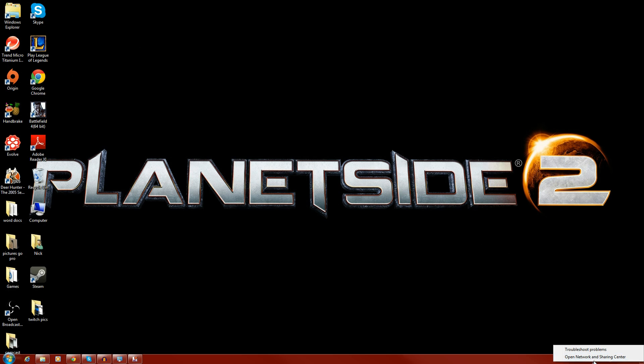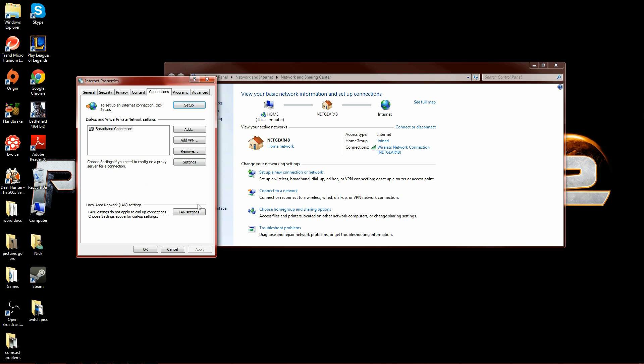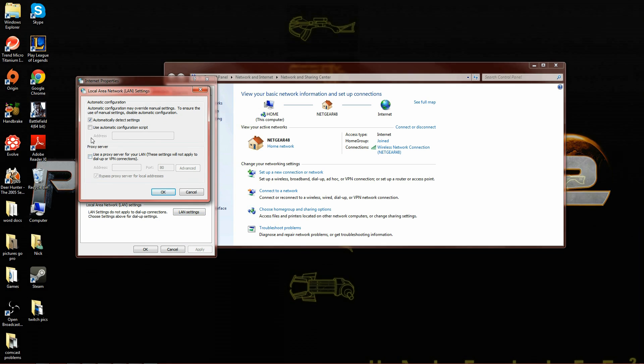You can also access that area by going to your network. Right-click, open Network Settings. Internet Options and the Connection tab. LAN Settings — and bam, there it is.